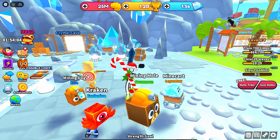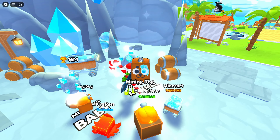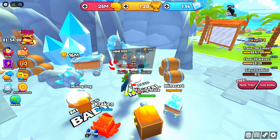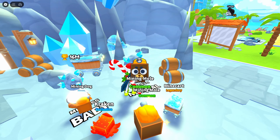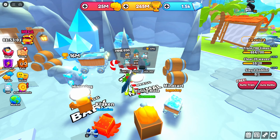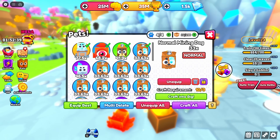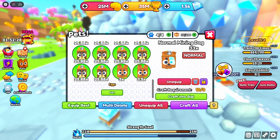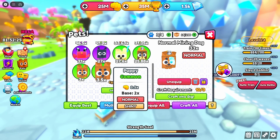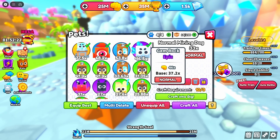We got 1.2 billion currency that we can use to hatch these. We can't do auto, but that's fine — we'll do it the manual way. Gotta strengthen that pointer finger. Gem rock! Okay, I've never gotten that before — that was because of the luck. I probably hatched a good amount of eggs here. Look at this — if we just say craft all, something magical had to have happened. And equip best — look at the gem rock!